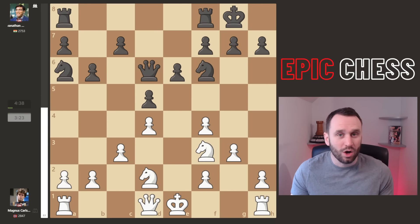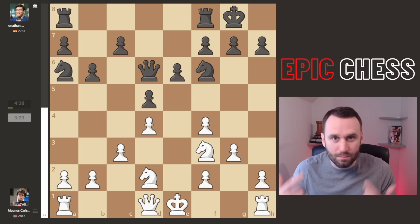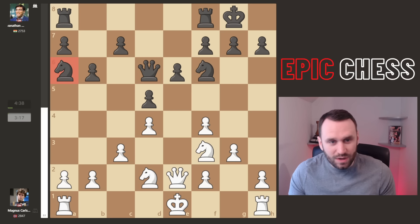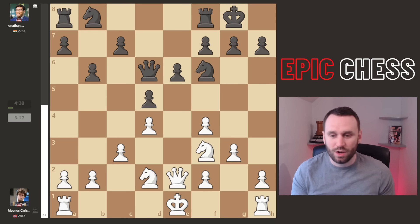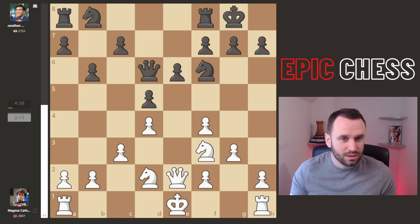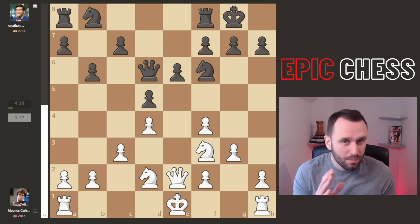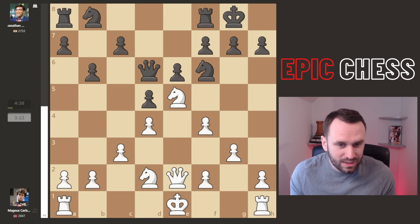Magnus is now down a minute on the clock. They had five minutes each plus some increment — time back per move. Queen E2 hits the knight. Vishy notices — he's a five-time world champion. Why has he underdeveloped it? Well, he's bringing it back to the action part of the board. It takes time, but it's worth it. Knight E5.